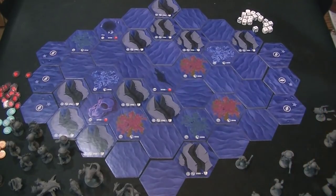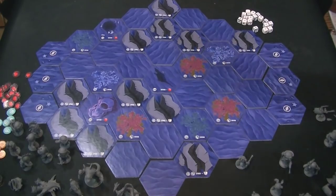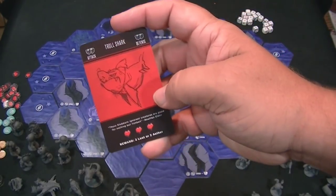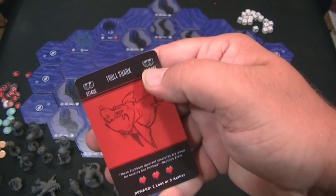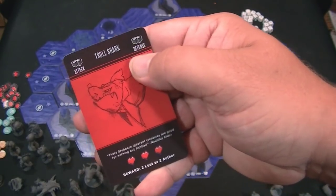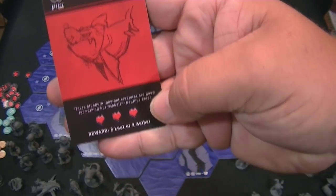Before I show you what you do on a turn, let me explain what you're seeing on the table. These are the monster dens. When you go to a monster den, if it hasn't been discovered yet, you can say you're going to search in that monster den. You draw a card from the lurker deck to find out what's in there. Here's a troll shark — it has two black attack dice, two black defense dice, and three health.